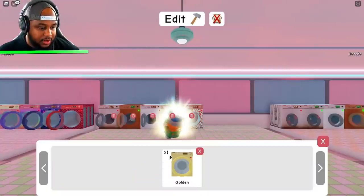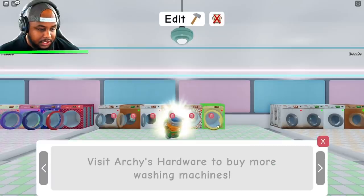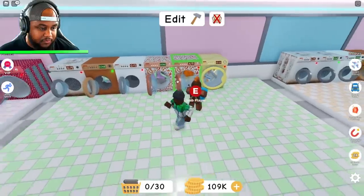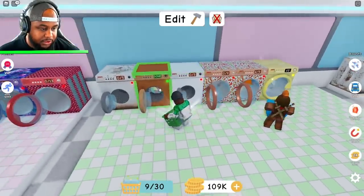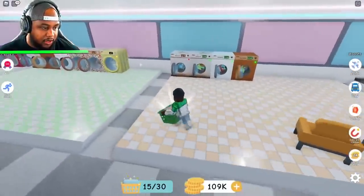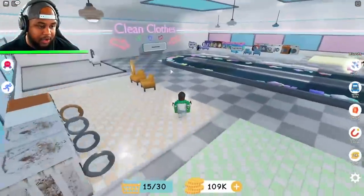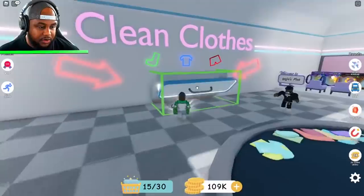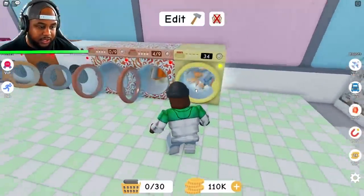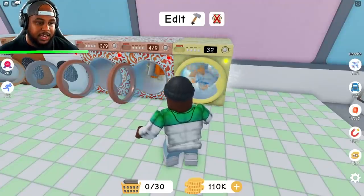You know what? Let's go ahead and put down the golden machine and then we're going to put some things in the golden machine. 15 here and then four there. This one is done, that one's done. We're going to let those go — they're sparkling. Look at that gold, it is sparkling guys! We're going to go ahead and cash that — 110,000 coins. This one is going to take another 30 seconds or so.